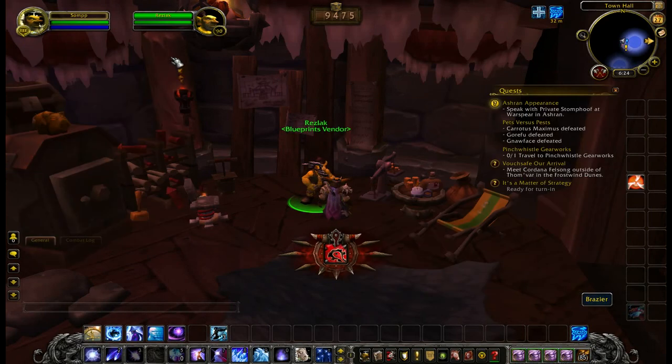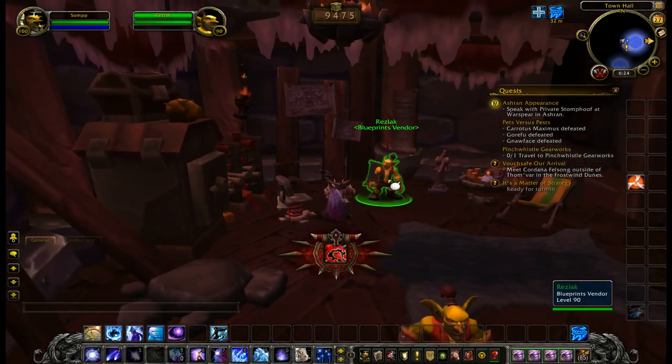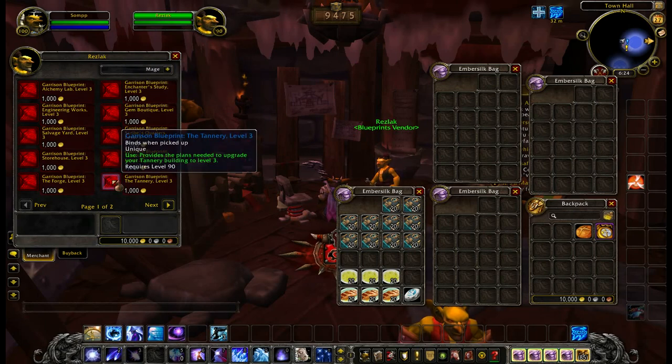In your garrison, you can actually find this little guy here right over by the table — Blueprint Vendor. Let's see if we can go ahead and get the third blueprint that I need. I can't remember what the heck it was. Forge? I don't remember. Bond mill, trading post, war mill... War mill? Stables, barracks... Barracks! Ha-ha!